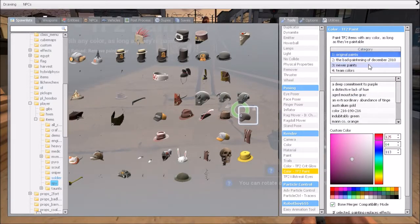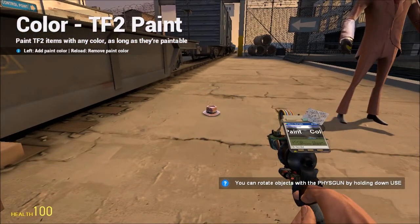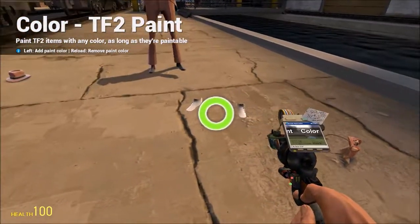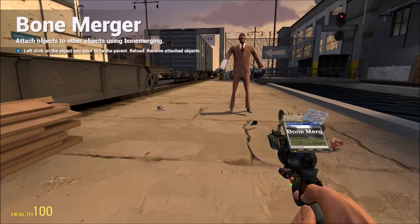I'm bad at explaining. I kind of want to make the hat black. Oh yeah, I forgot — it doesn't color the entire hat. Okay, so my hats are painted. I'm gonna go to the bone merger.